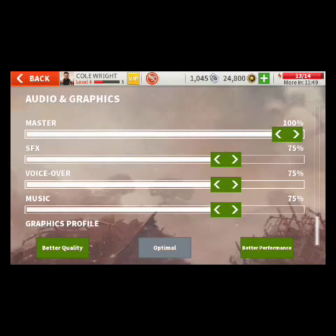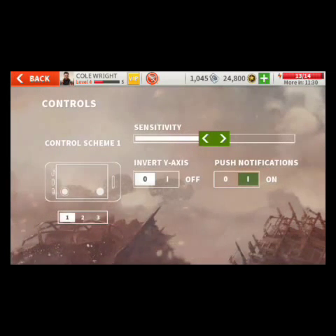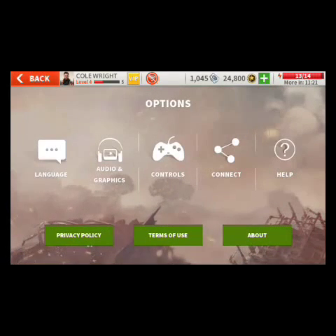You can change the graphic profile — I am using the Optimal profile for better performance, which doesn't drain your battery as fast. If you want higher quality you can select Better Quality, but it will drain your battery very fast. In Controls there are three control types and you can adjust sensitivity and invert the axis. In Connect you can link your Google Play or Google Plus account.